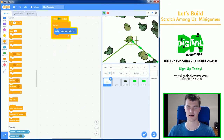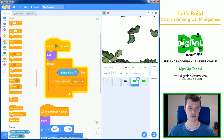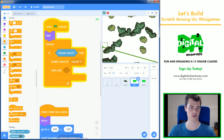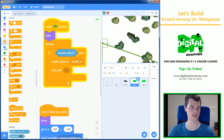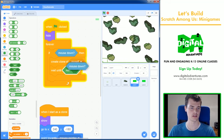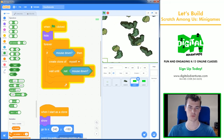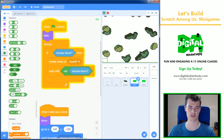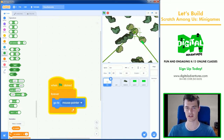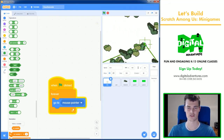I missed one thing — I'm shooting rapid fire and need to prevent holding the mouse button down. The fix is a 'wait until not mouse down' after creating the clone. That means the program waits until you release the mouse before it can create another clone. It's a nice way to limit how many lasers you can fire.